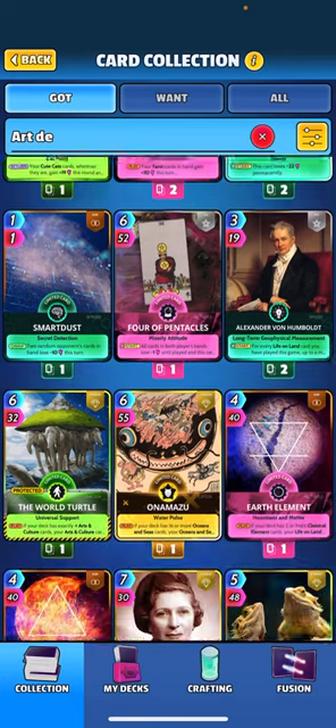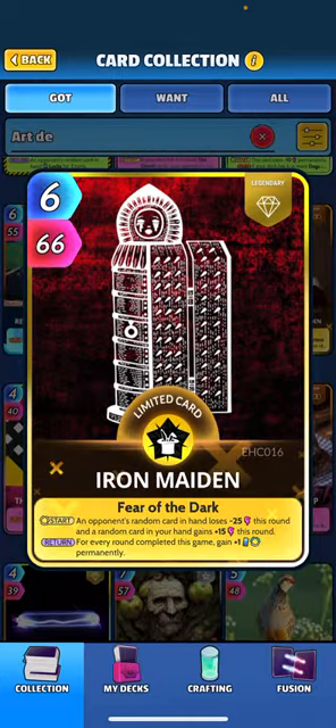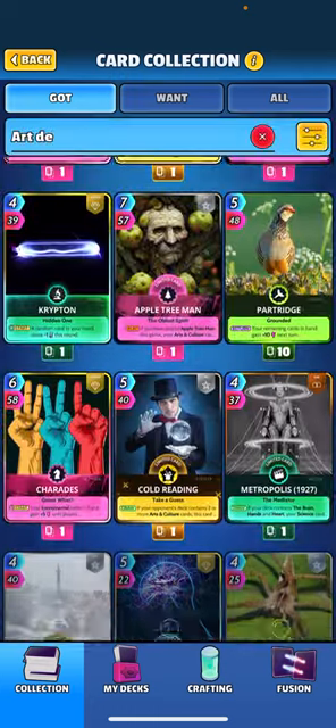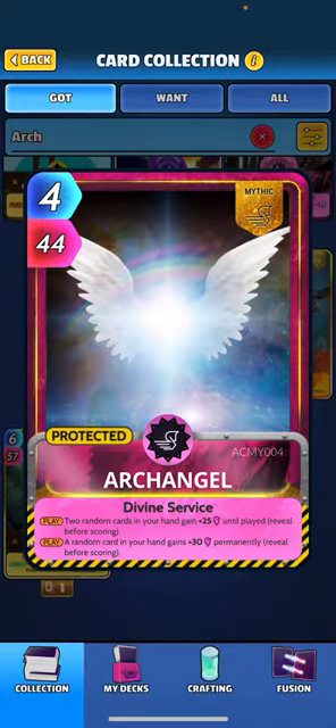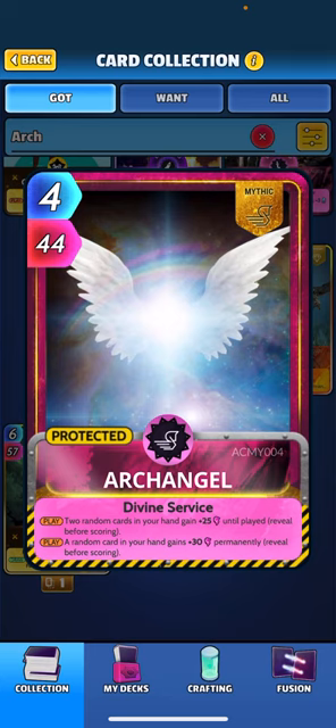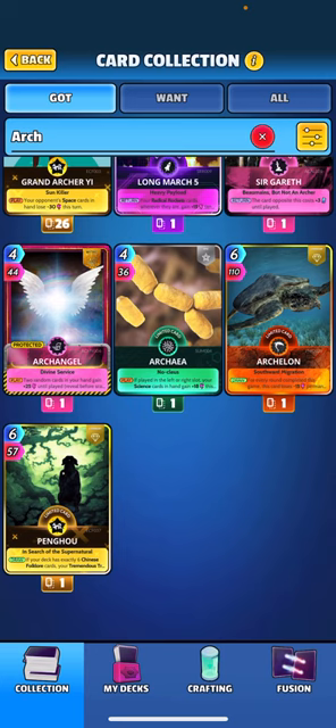Keep in mind all these cards in trade rooms have specific values. Iron Maiden might be 0.5 MM so two of those equal one mid mythic. You've also got mythics worth a lot more - Archangel, for instance, is a higher-tier mythic valued closer to four MM. So to trade for it you might need to give up four low-level mythic cards or higher-tier legendary cards. Make sure you're not trying to get somebody's Archangel by dropping just a Chupacabra - even though they're both mythics, it's not comparable.